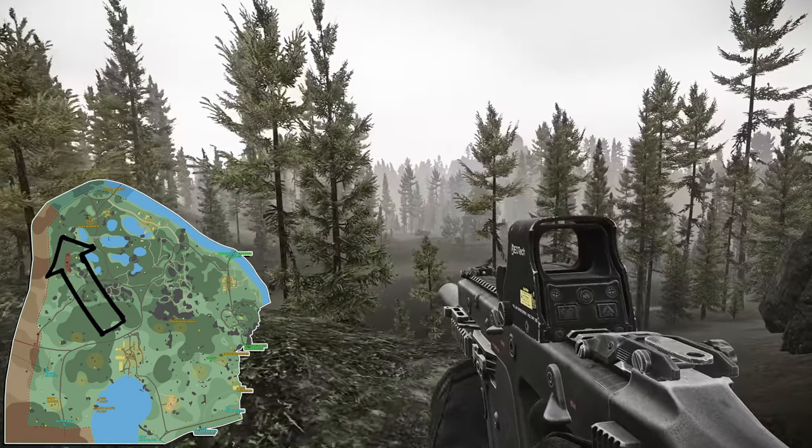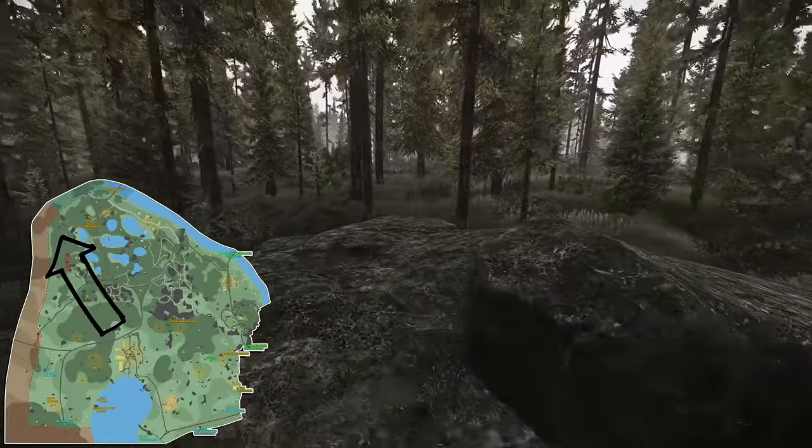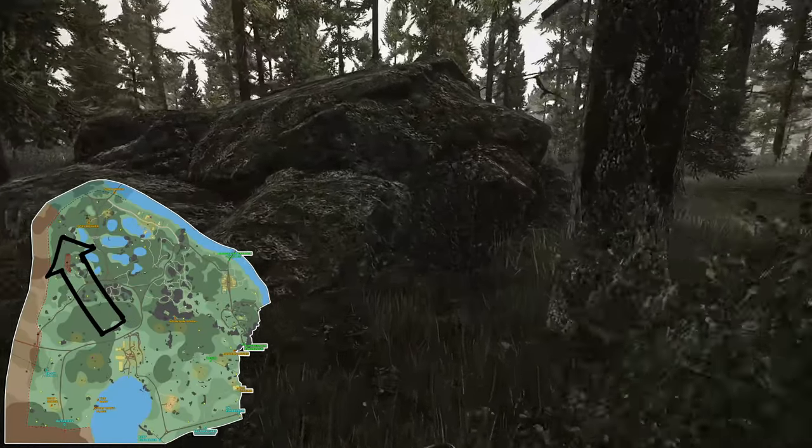Number six, this one is located west of the convoy. You can see it just across the lake there. Go to the other side of the lake, up top of the rocks, and you just need to keep heading west until you get up to this other big rock, and it's located right there. A little bit hard to find.